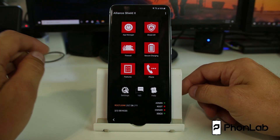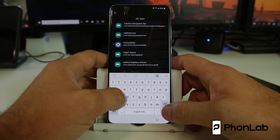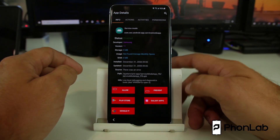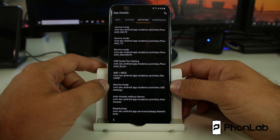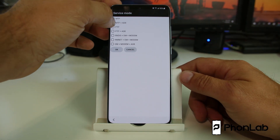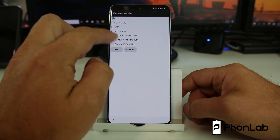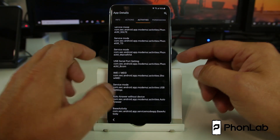Now the magic. From here we're going to go to App Manager, close it, go to Search, and search for 'service mode.' Click that, go to Activities, scroll all the way down, and right here: com.sec.android.app.modem UI activities USB Settings. Open, yes. We're going to turn on ADB. Toggle it on — as soon as you check it, it should do it. We should now have ADB turned on on this device, which is pretty awesome.